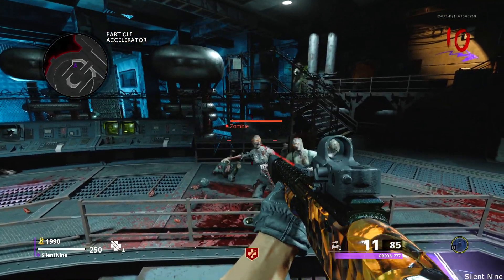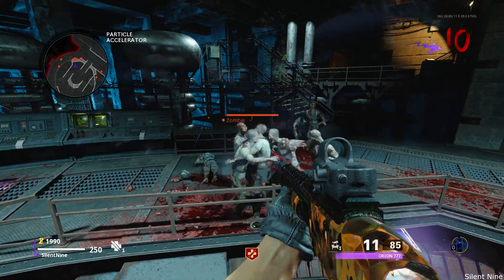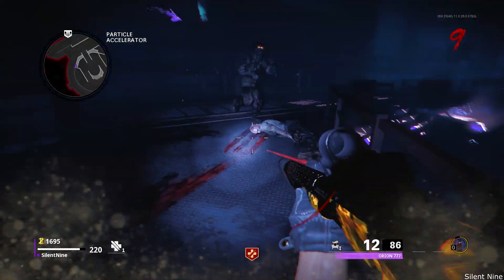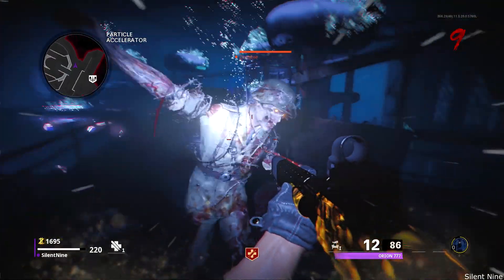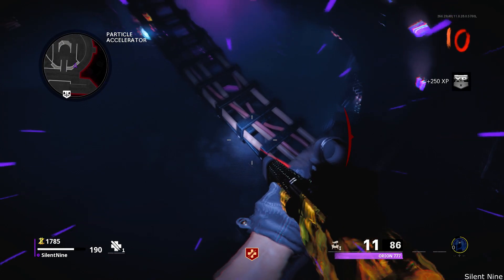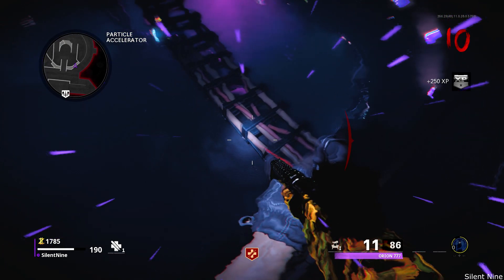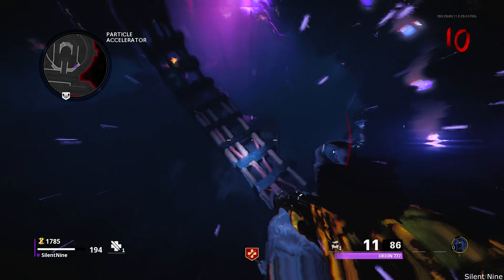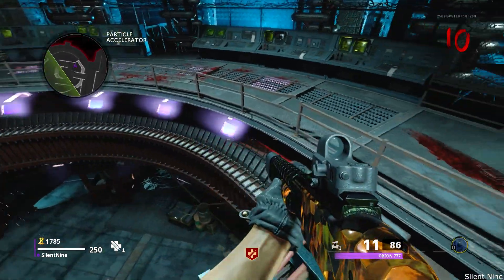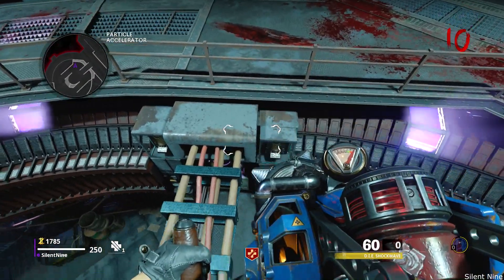I'm going to go through that one more time and show you how I get it every single time. When I see myself start to teleport, I run to the railing and jump on it — making sure no zombies are around me. What I look for is my weapon: as soon as I see my weapon start to go away from my screen, that is when you jump. If you do it at that moment, you should get it every single time — I haven't missed it doing it this way.